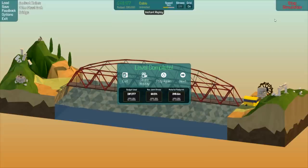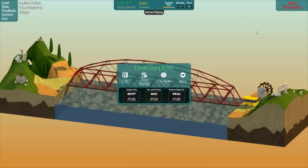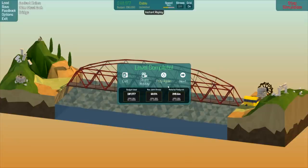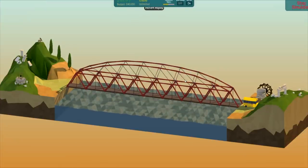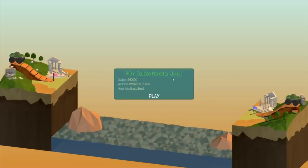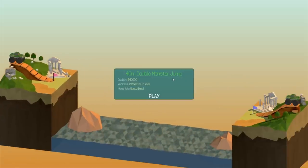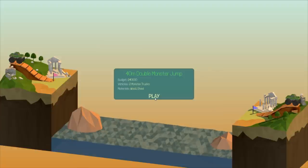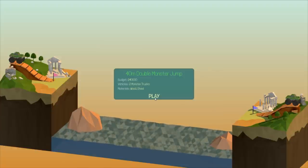I'm feeling fucking great today. $81,000 used, so we still had $10,000. Max joint stress of only 60%. That was awesome. Holy shit! A double monster jump. We've done this before — we can do it again. It is a pain in the ass to do, though. We got two monster trucks, and we got wood and steel.